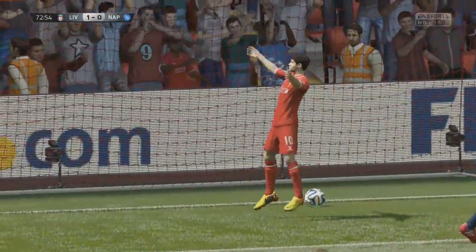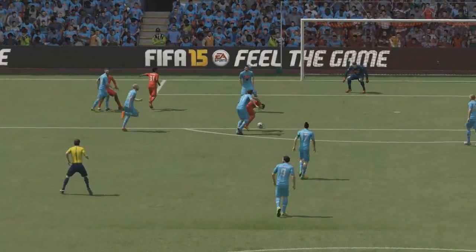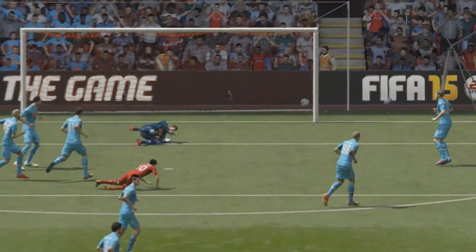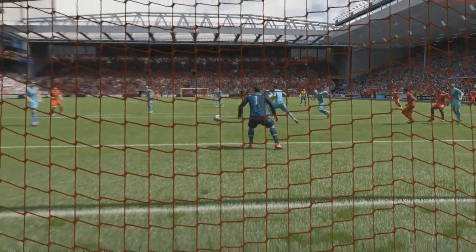That was great strength, actually, from the little man Philippe Coutinho to hold off the attentions of the defender there. Not too sure who it was — number 11. What a great finish, curling away from the goalkeeper. Really pleased with that — Philippe Coutinho gives Liverpool a 1-0 lead.